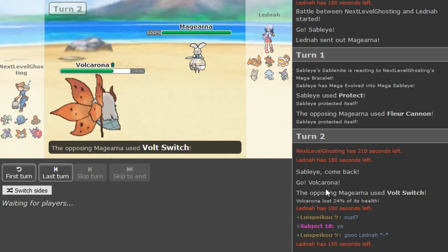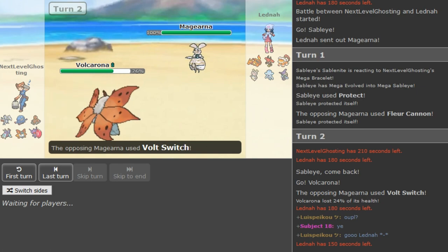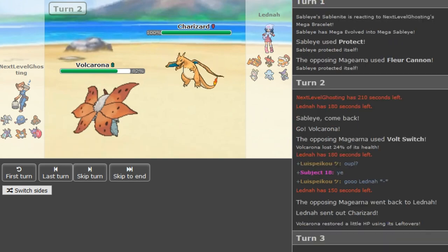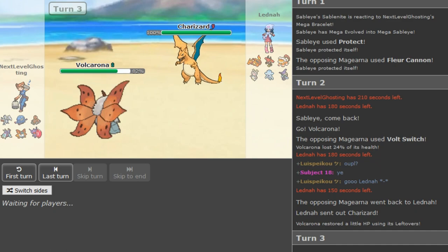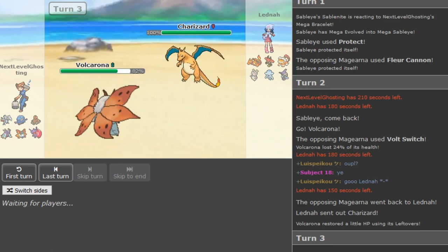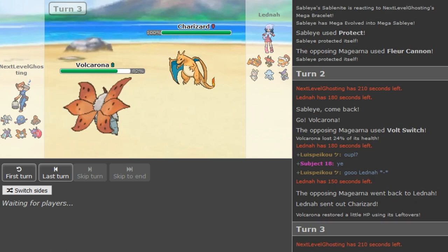I changed recording programs again because I had issues with OBS, I already explained that in my last upload. We're gonna see Zard Y or the Zard come out here. If not the Zard, Nihilego like I said doesn't pressure the opposing team. Scarf Tapu Bulu was an option but that just gets walled by Skarmory, so I don't really see the point in going to that.